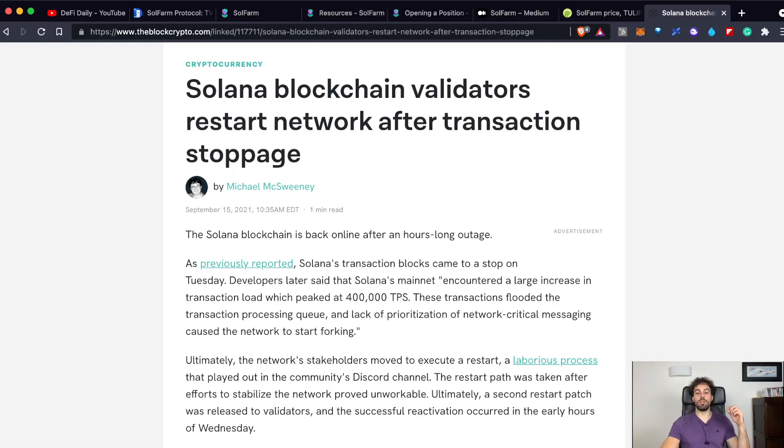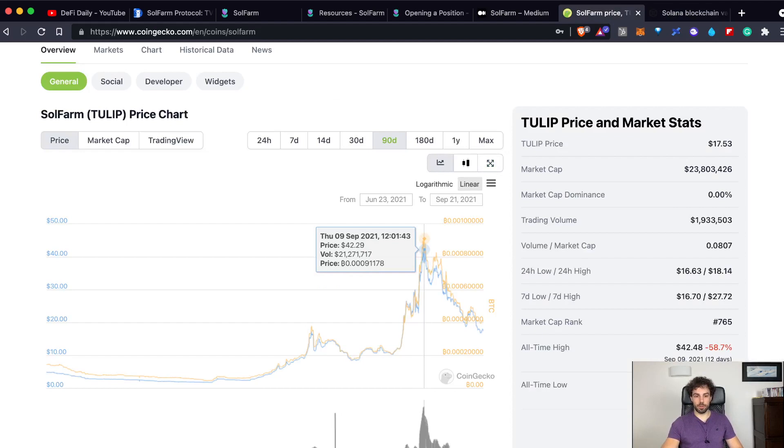The reason for this blackout is related to the fact that at a certain point Solana peaked at 400,000 transactions per second, which is quite a high number even for Solana, which has a high capability of processing transactions per second. The reason I'm showing you this news is because I really want you to always be aware that you don't have to look only at the price of the single token, but at the whole ecosystem that platform is part of. As we saw, the price of Tulip, the SolFarm token, decreased by almost 60% in not even a couple of days.